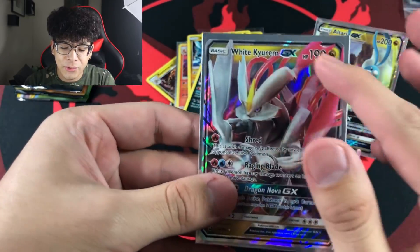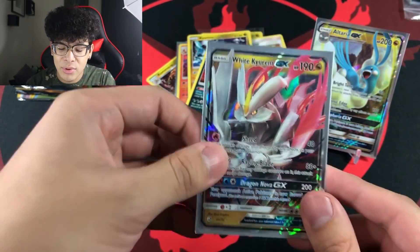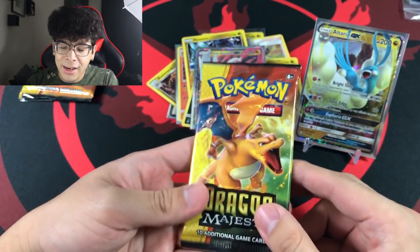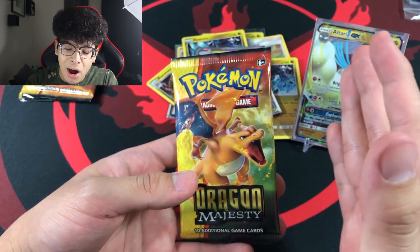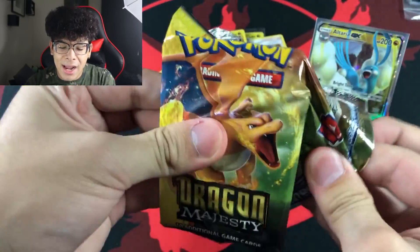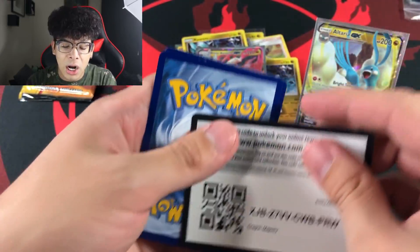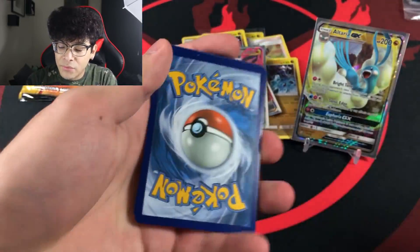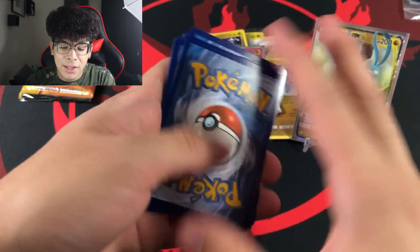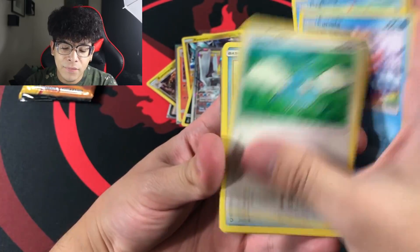After talking smack about Dragonite packs, I actually get something — we got a Lapras and a White Kyurem GX! Absolutely beautiful, look at the red on the Kyurem, it looks like blood flowing through it. But we still haven't gotten a single full art in this entire opening — pretty much any full art could knock off that Altaria GX.